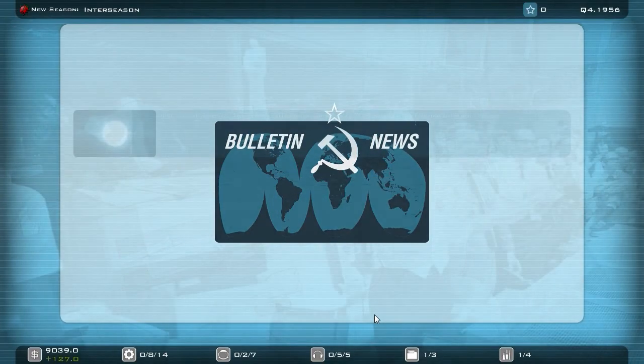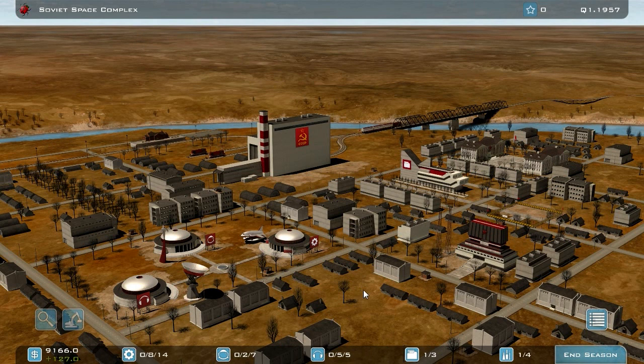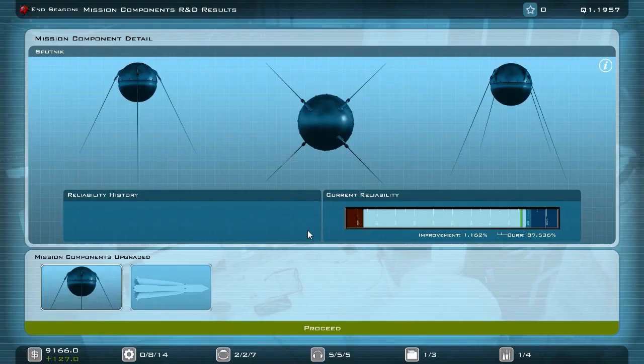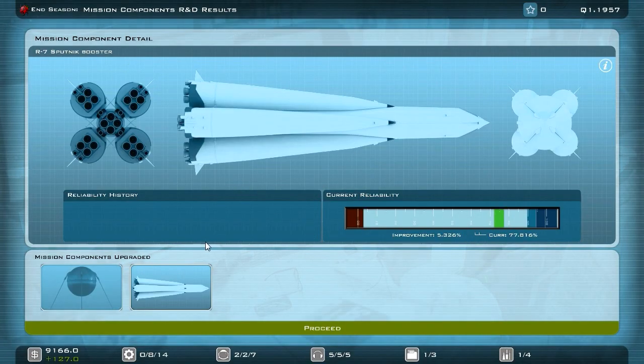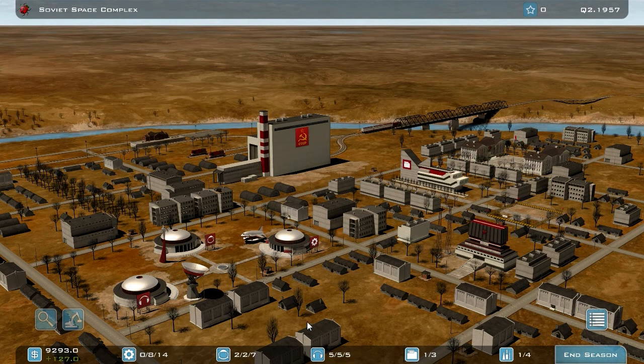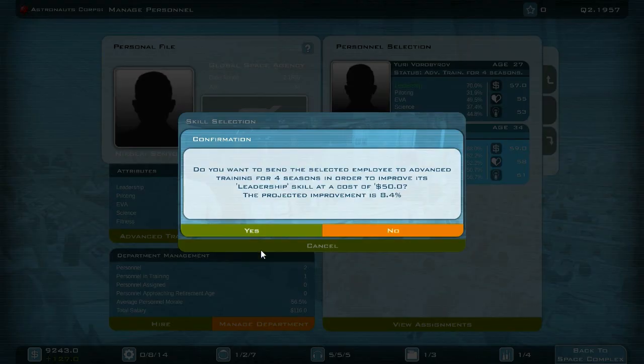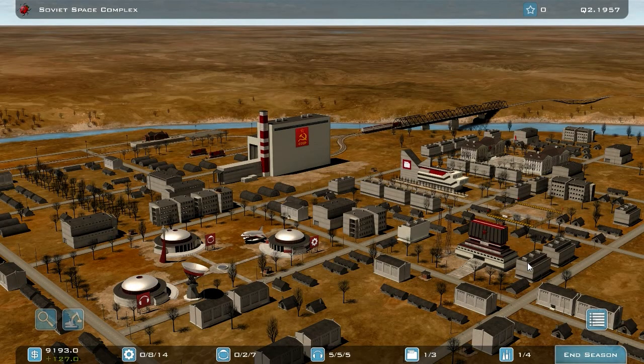86 and 72. We have a nice event. I wanted to come back to the changelog — apparently there are also improvements for the Apollo program, so it should be a little easier to land on the moon. I'd like to try that in a future episode, but first I want to focus on the Soviet side because I want to see the new animations. It's really hard that I can't launch the space plane right away because I need to increase my funds first. The booster is at 77%, so I don't want to send flight controllers back to training — instead I'll send my astronauts for a bit of improvement.